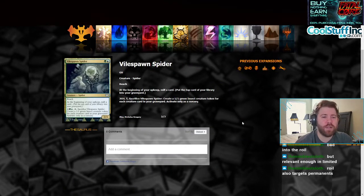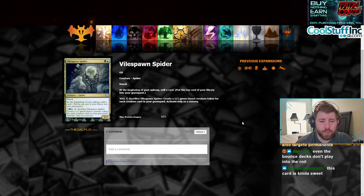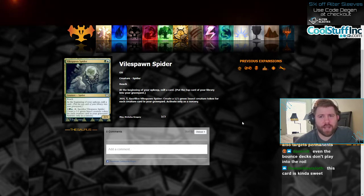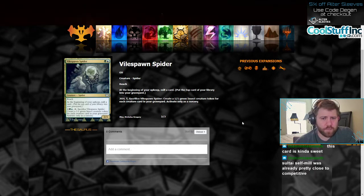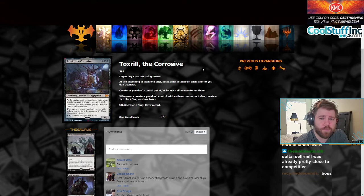Moving on to Vile Spawn Spider, a green and blue creature spider with reach — a two-mana 2/3 reach, are you kidding me? That's an insane rate. At the beginning of your upkeep, mill a card. Pay two green-blue, so four mana, tap it and sacrifice the spider — create a 1/1 green insect creature token for each creature in your graveyard. This card's pretty sweet. Maybe you play a soul-tie reanimator deck or a four-color reanimator deck in Historic. There's also a one-mana mushroom card from the last set that also mills a card at the start of your upkeep — maybe you can pair those two cards together and play some kind of soul-tie reanimator deck, and maybe you could also play Toxville the Corrosive with it. We're seeing the deck form together. That seems pretty good especially since it's already a two-mana 2/3.